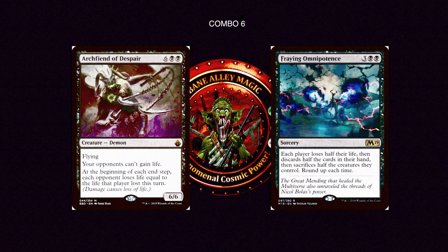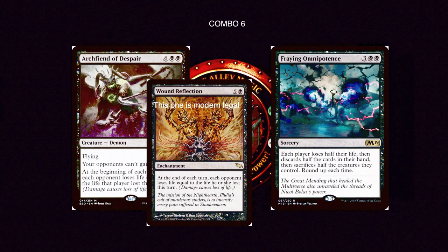Combo number 6: Arc Fiend of Despair with Fraying Omnipotence. Arc Fiend of Despair is 6 and 2 black for a 6/6 flying demon — your opponents can't gain life, and at the beginning of each end step, each opponent loses life equal to the life that player lost this turn. Fraying Omnipotence is 3 and 2 black sorcery — each player loses half their life, discards half the cards in their hand, and sacrifices half the creatures they control, rounded up each time. With Fraying Omnipotence, opponents lose half their life rounded up, and at end of turn Arc Fiend doubles it — unless they can gain life, all opponents just die. Wound Reflection, a modern-legal enchantment, could replace Arc Fiend of Despair for a modern version of this combo.